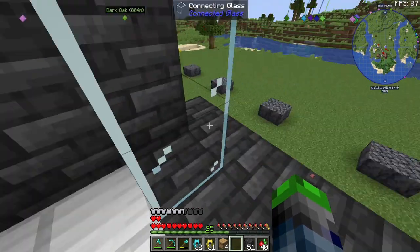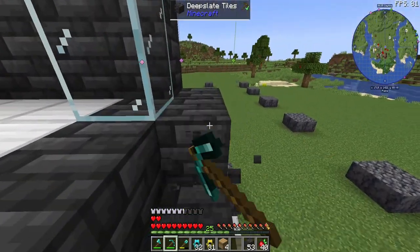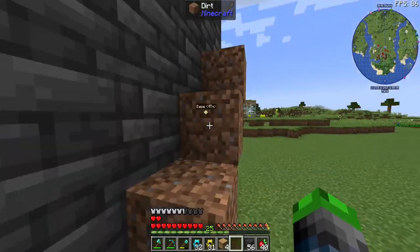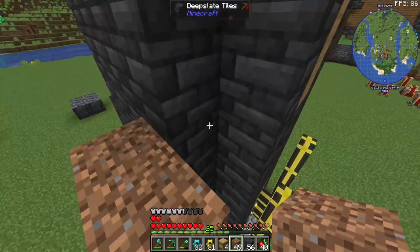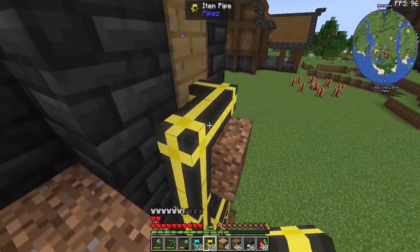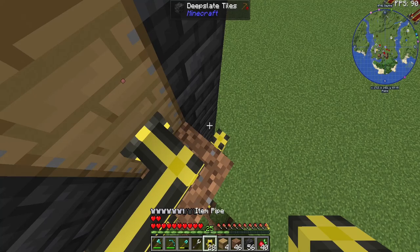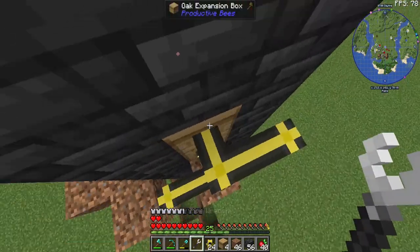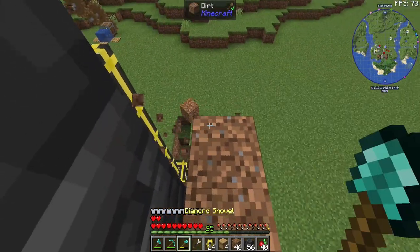We're setting up the second floor now. It might look interesting — we'll make it look good eventually. We just need to sneak around to the back and add some more glass. This side is the input — it receives the combs. Over here is where we push in the bottles. Once we get bees and glass on here, it will be automated.